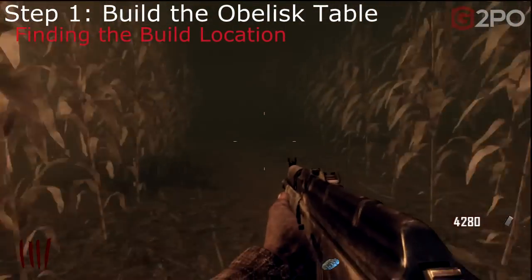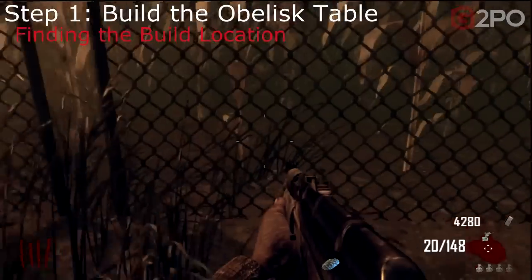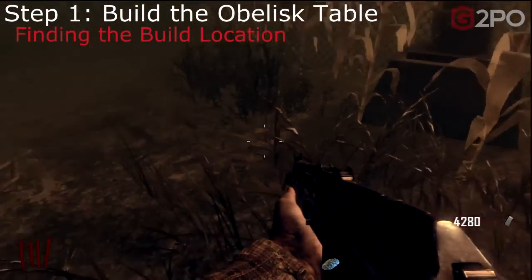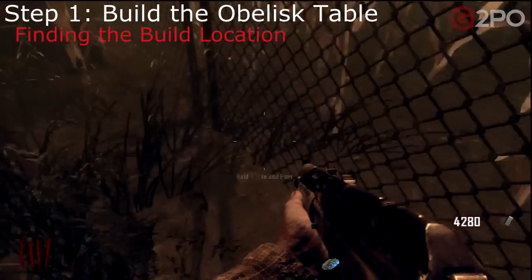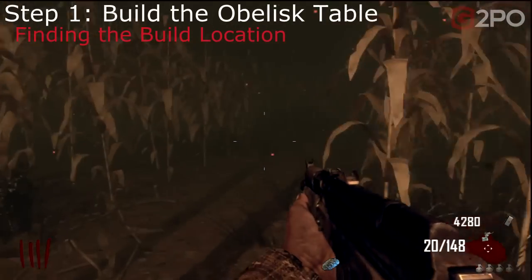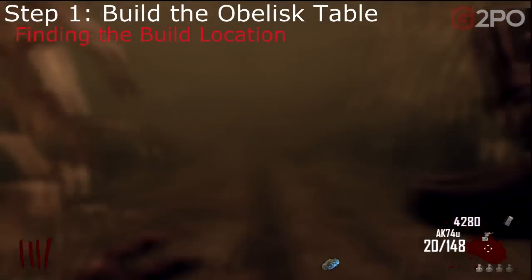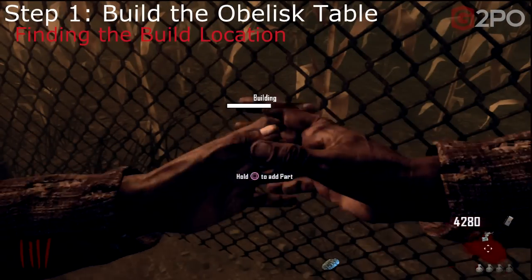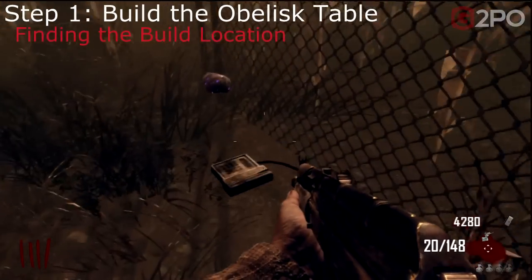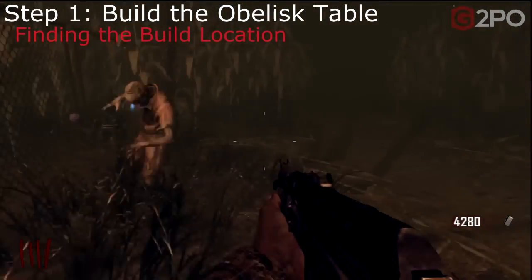We go straight down, take a left, take a right, our first left, our first right, and stick to the left to come into this area. The obelisk table bench is assembled right here, but there's no workbench — you have to find where you need to place the component. I'm doing this solo, so I have to draw zombies out and run back in quickly. With multiplayer, you'll have a much easier time with somebody holding zombies. There's actually a card reader already there — it was invisible until you add your first component.